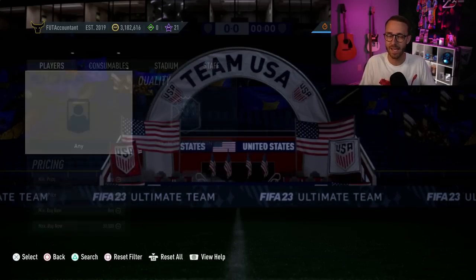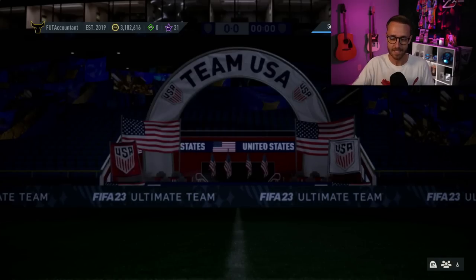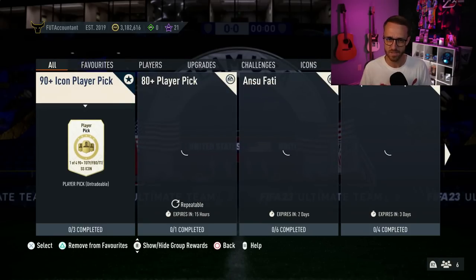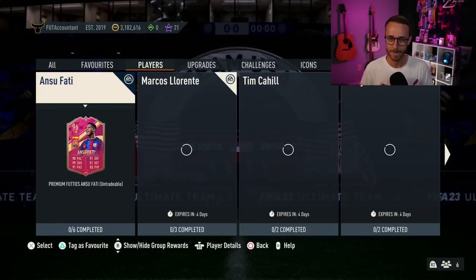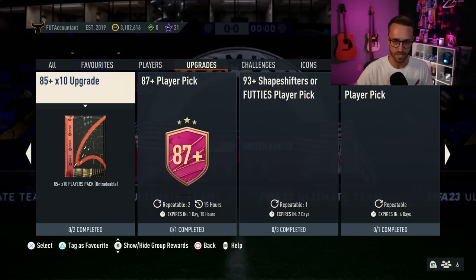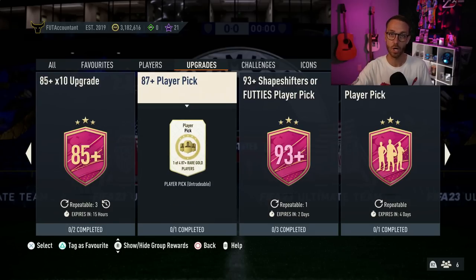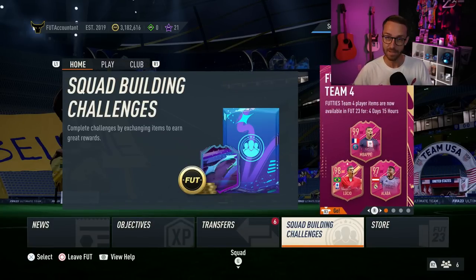The SBC demand at the same time — there's not a ton of demand in these last two days. There's good SBCs that have been released, but it's nothing like Friday where you could do two 93 plus player picks. You had 85 times tens for the brand new team, the 87 plus player pick was out, and there was a ton of price movement on Friday and Saturday in terms of fodder. But yesterday on Sunday was a bit quieter and a lot of those inform prices dropped.